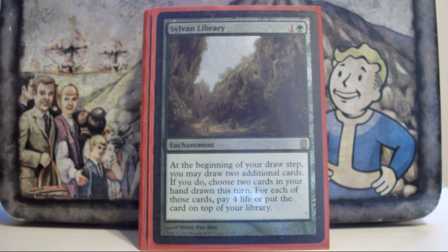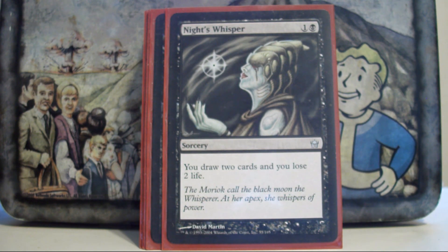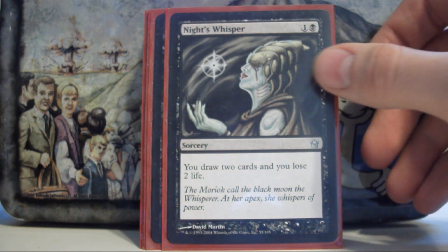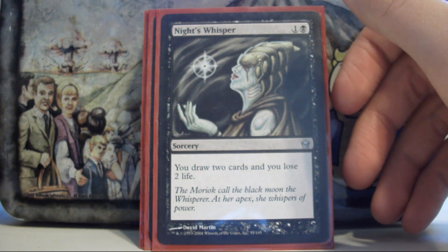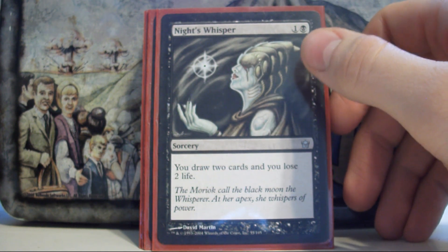Sylvan Library — it was either this card or Phyrexian Arena, and Sylvan Library is significantly better. Kird Ape's Whisperer — just trying to draw through the top of my deck. The cheap mana cost is important because early in the game I can cast it to draw, and late in the game I can cast it to draw and then play the things that I draw.